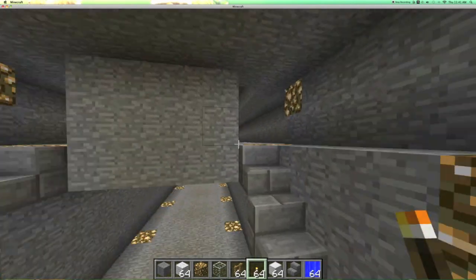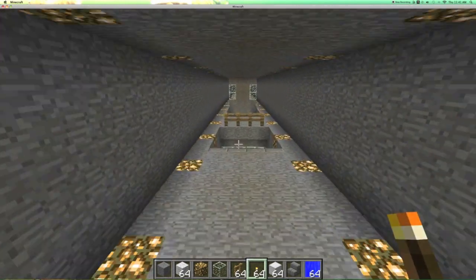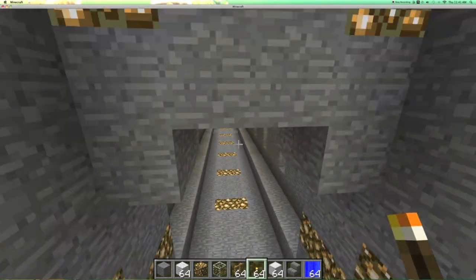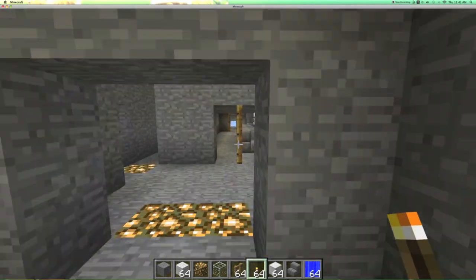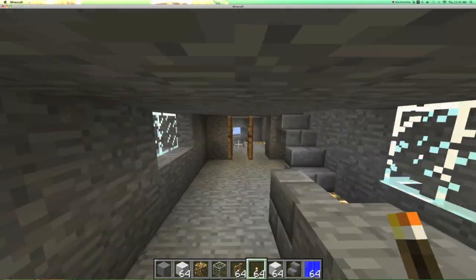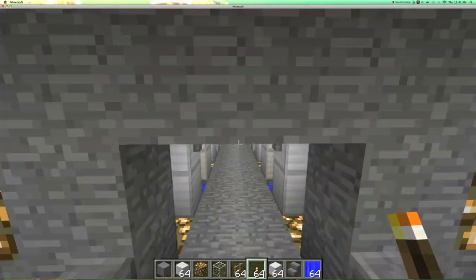We head up to the next level. We want to go to the ODST pods. We head through here — nothing's really been done here, all the same. Then we go around here, past the command chair, into the office, and here are the ODST pods.